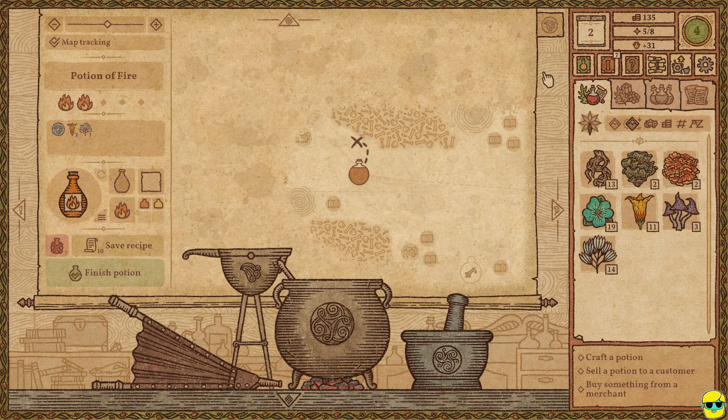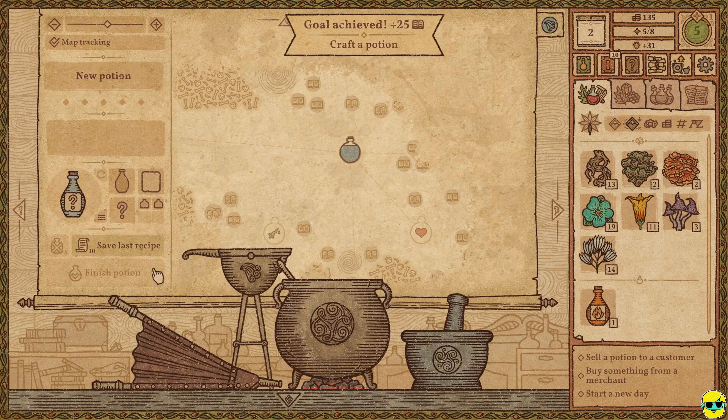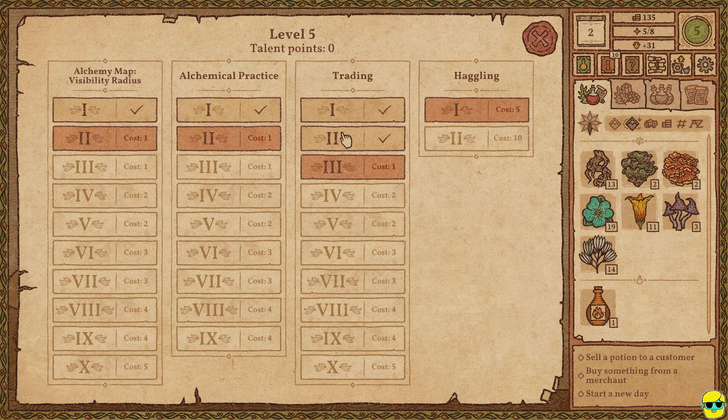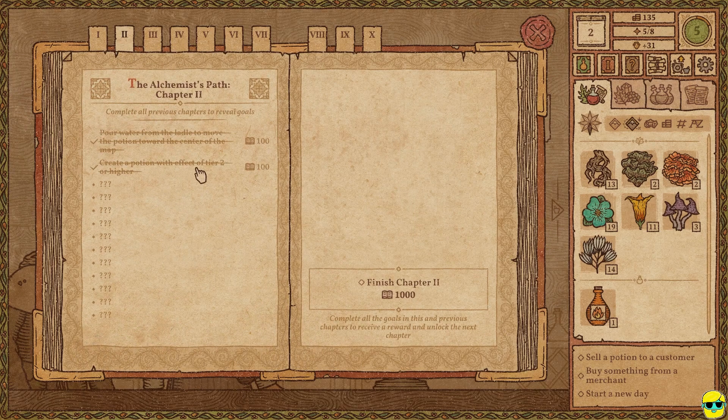It's a potion of fire, and I'm not going to save this recipe because I used an extra windbloom I probably didn't need to try to get level three and didn't quite get there. So instead I'm going to go to the shop. I have to finish the potion first — there you go. We got another talent point. Because we're going to sell, I'm going to click on trading to get more money. We got a bunch more rewards, and even some level two rewards — create a potion with effective tier two or higher, which we did. We poured water from the ladle to dilute the potion, and we made a potion of fire.